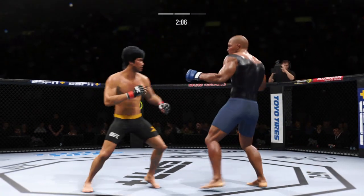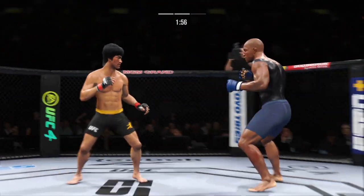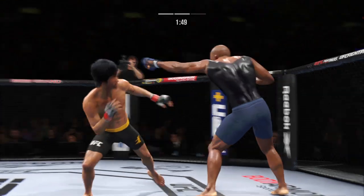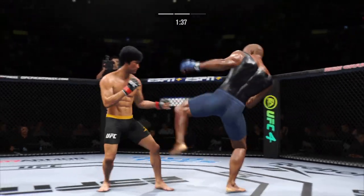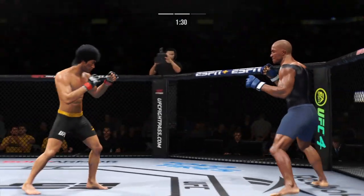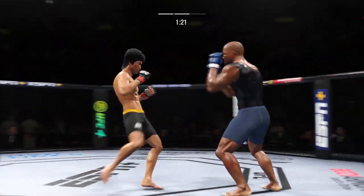Again, going back to the jab, just out of range. Nice straight punch there. Must be nice to have a reach advantage like this, DC. It's very tricky when he throws that body kick. His kicks are on point this evening. Effective punch there by Lin. Just misses with the straight right.